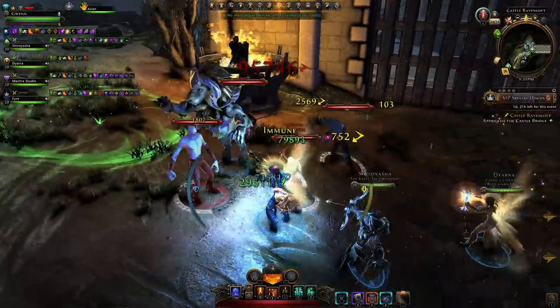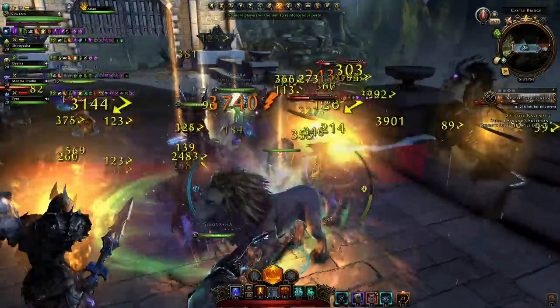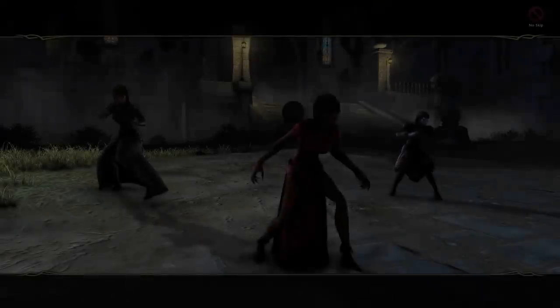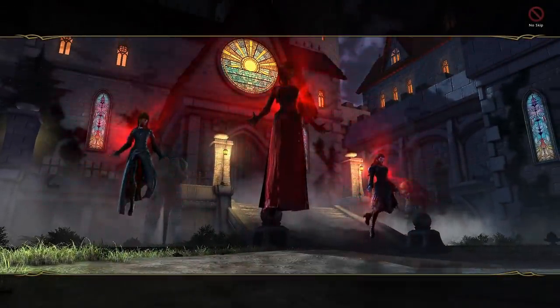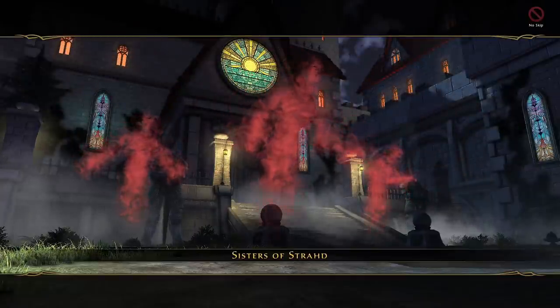Castle Ravenloft. You're initially going to start by just killing some mobs before the gates. One thing I highly recommend is to select one DPS to be the book wielder. Once you go into the fight with the sisters — this is your first boss — it'll have three phases. Each time you'll have to kill one of the sisters.